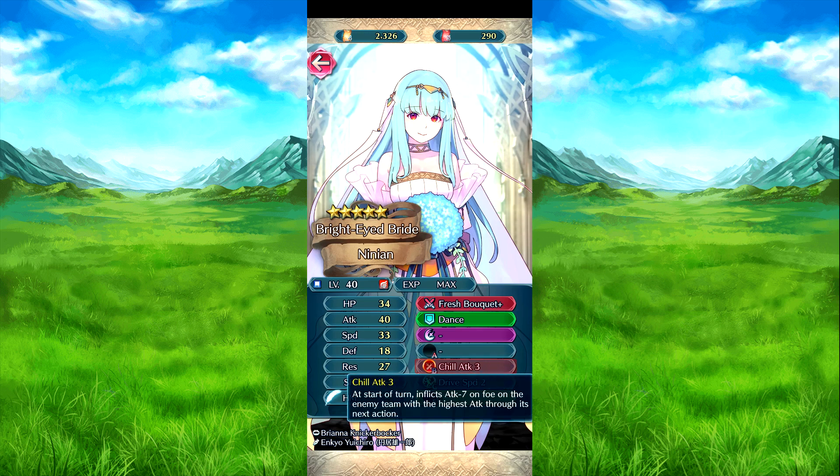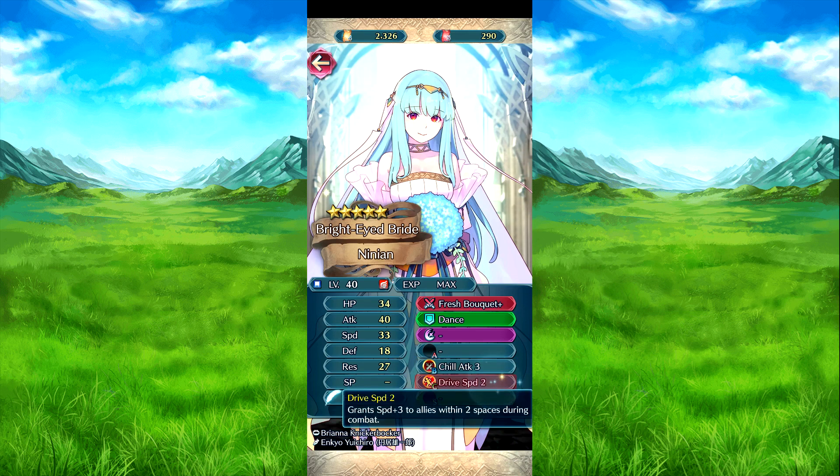Chill Attack 3 — at the start of a turn, inflicts attack minus on the enemy with the highest attack on the enemy team for the next action. Probably better worded in-game. And then Drive Attack 2 — speed plus 3 to allies within 2 spaces during combat. Very basic.